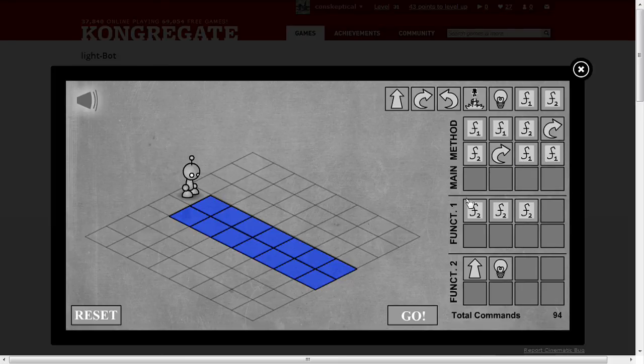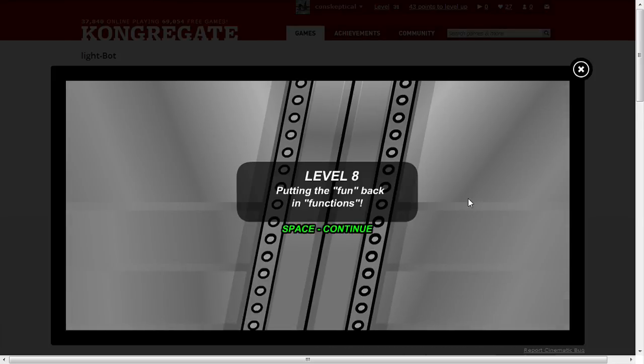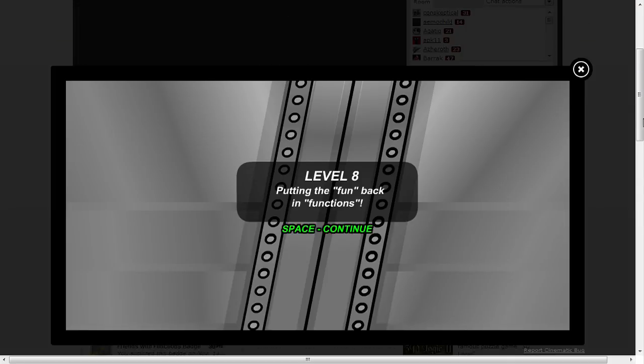So you can see here in Function 1 we're calling Function 2 — there we go, there we go — so that works. Level 8 for another video another time. I think one of the awkward things about this game is you can't really choose what level you're on. Never mind.